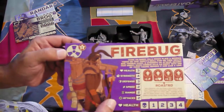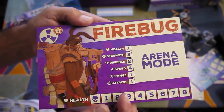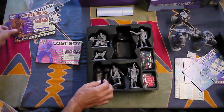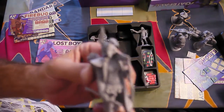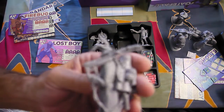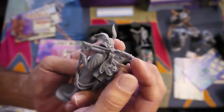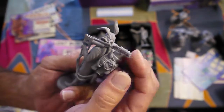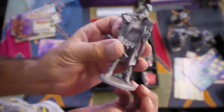Next one: Firebug. Regular side and arena mode side. No plastic left over, no flashing. There's a slight — ever so slight — bend on the gun edge, but it's quite okay. Again lighter than I expected.